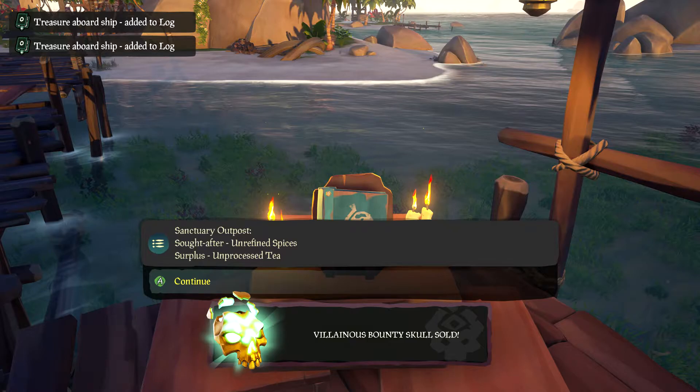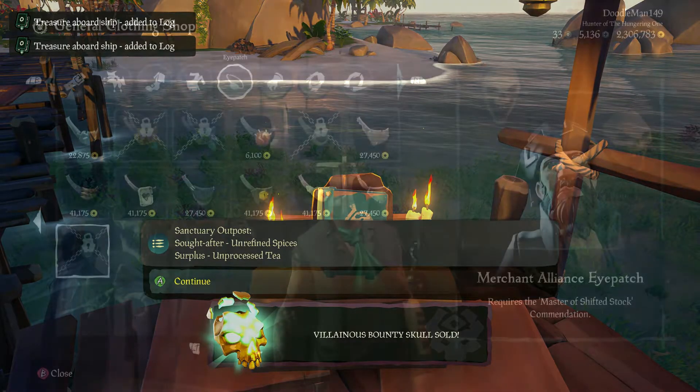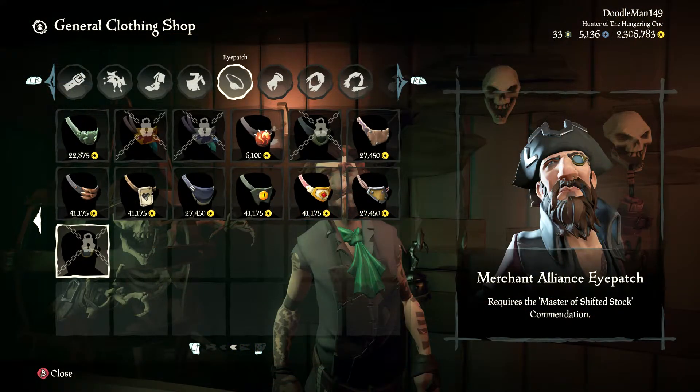Some outposts may value silks more than they value tea, so check the list often for the best prices. Choose your destination wisely and get there quickly before the prices change. Speaking of the merchants, if ye complete certain commendations for their company, you'll have access to the stylish Merchant Alliance eyepatch and the Merchant Alliance hook hand.